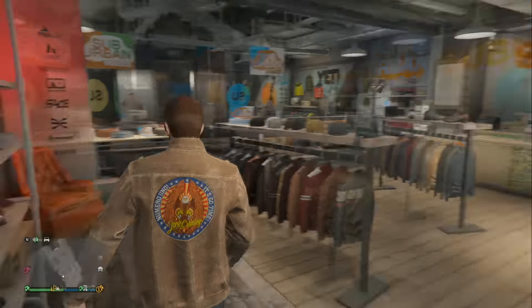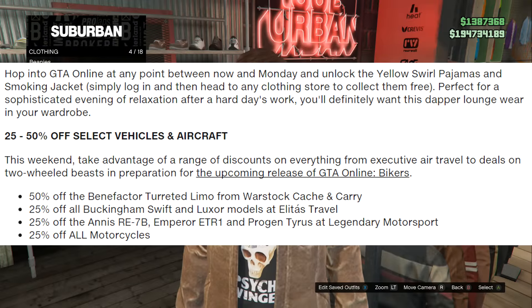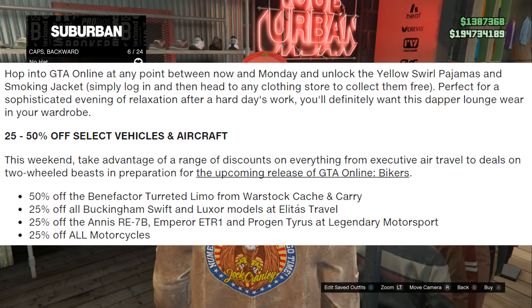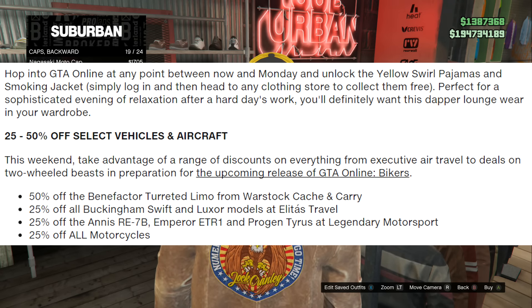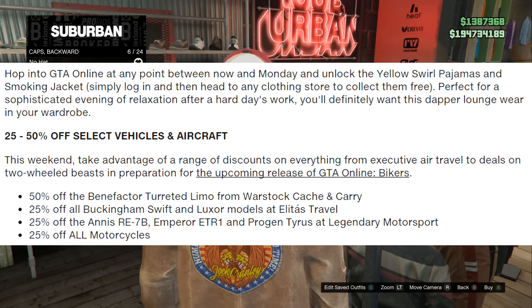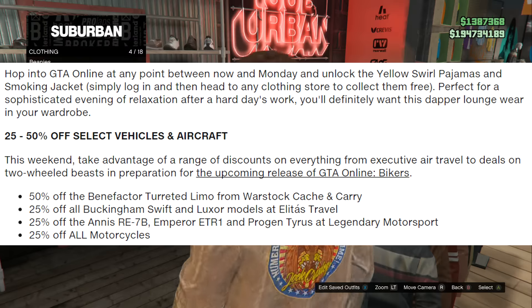With this new event, you can also unlock the yellow swirl pajamas and smoking jacket. Hop into GTA 5 Online at any point between now and Monday to unlock them for free — just by logging in and collecting them. It's perfect for a sophisticated evening of relaxation after a hard day's work, and you'll definitely want this dapper loungewear in your wardrobe.